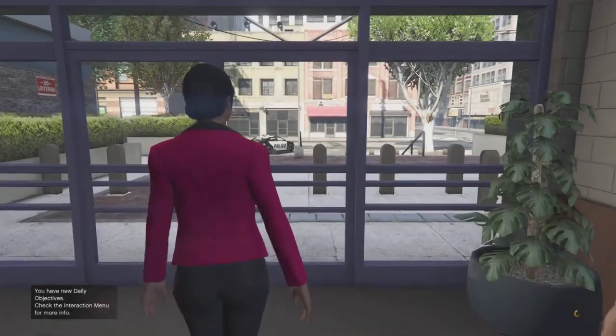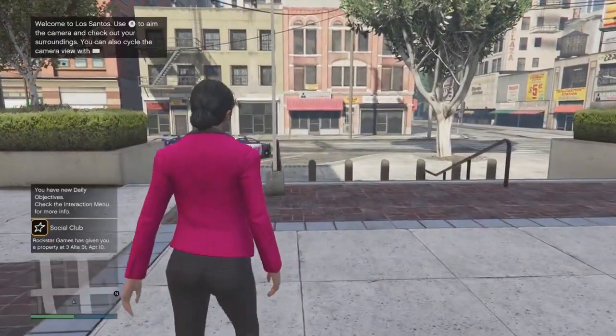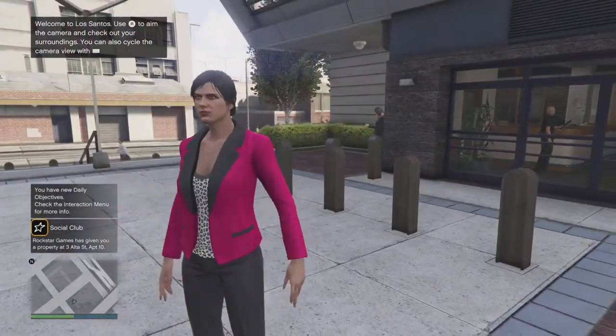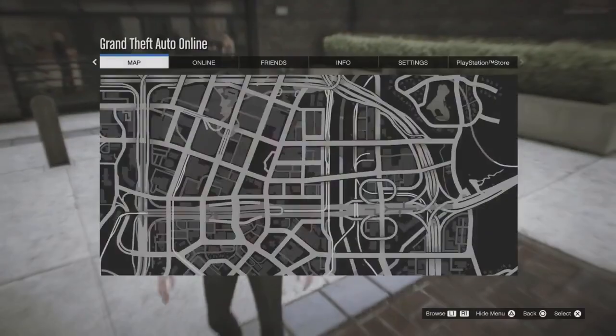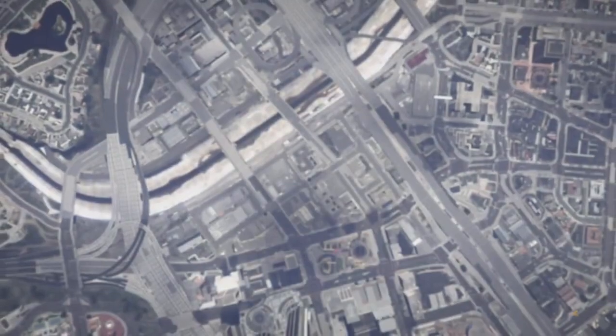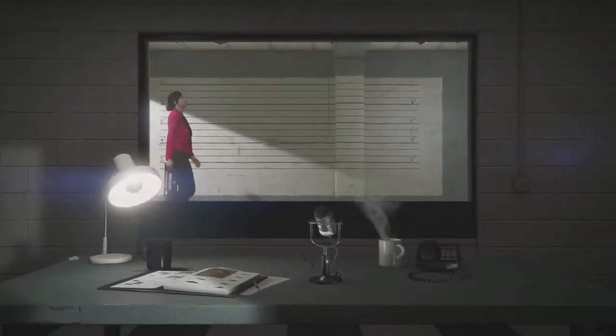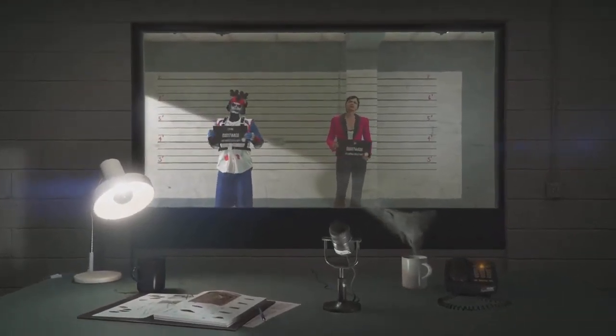Once you load into an online session, you don't have to do anything — you don't need to do any of the prologue or go to your business. Just press Pause and go to Manage Characters. Once you're in Manage Characters you'll be in the room where you hold up the clipboards with your name on them. From there, just select your first character again and it will take you into an online session.